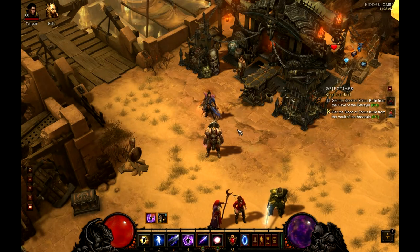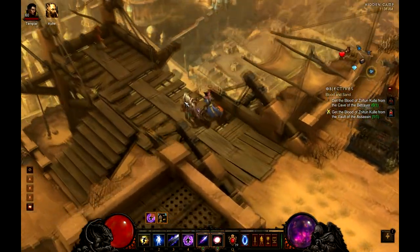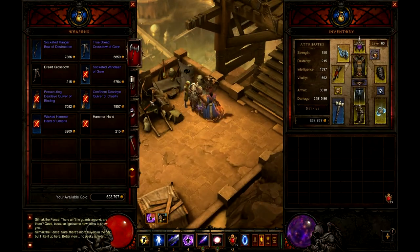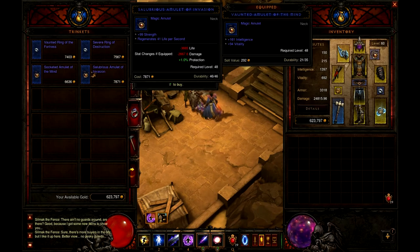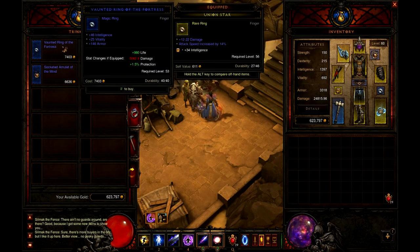When you get in town — every town, like being Act 1, 2, or 3 (because in Act 4 you're back in the Act 3 town) — there is a vendor in it. And there is usually this guy that has a trinkets tab. As you can see, they usually sell items that have good stats on them.